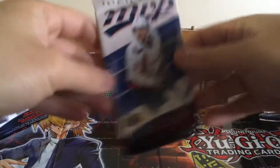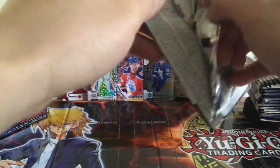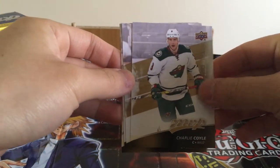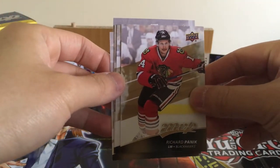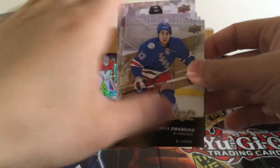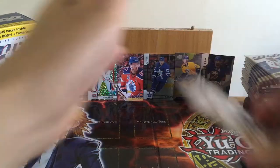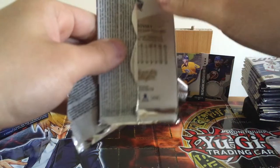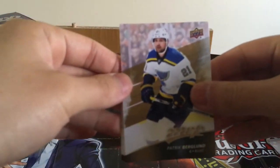These guys look pretty nice — just the base cards. We got Jack Eichel, Charlie Coyle, Richard Panik. This guy just got arrested for — oh, what was it? Was it like doing drugs or something? I forgot. Thomas Sitar now is with the Vegas Golden Knights, and Mika Zibanejad. So all base cards there. These guys look pretty nice though, just the regular base cards. Richard Panik — I think it's been a few weeks since he got arrested for, I think, drugs or DUI or something.